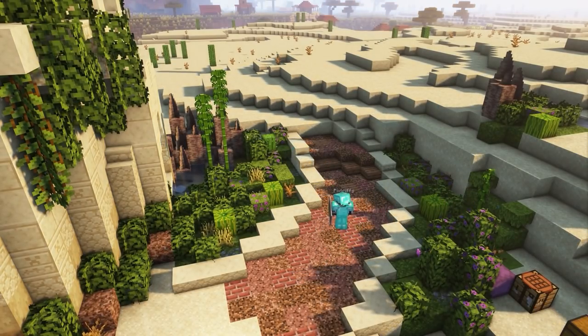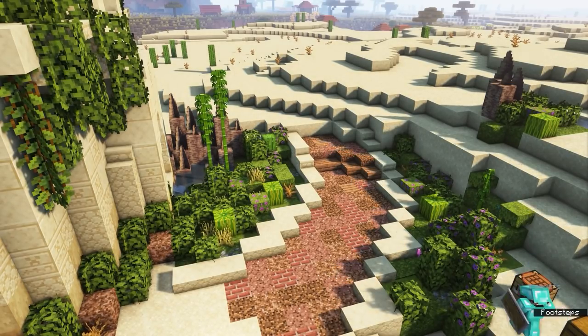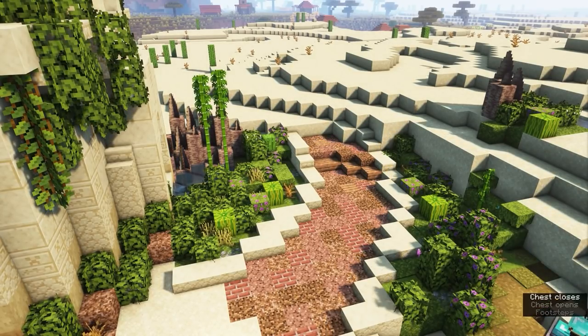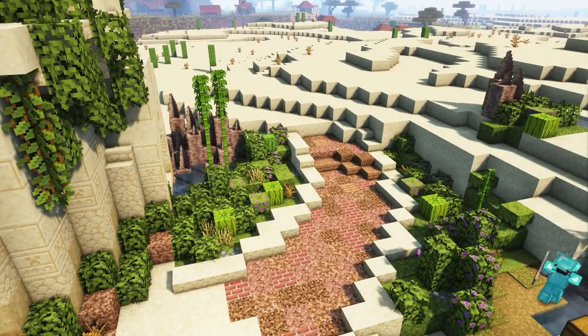Everything he's built so far looks absolutely incredible. I love all the green he's paired with the desert, and his use of a variety of blocks — Glowberries, Bamboo, Melons — just a whole variety of green blocks that make this whole area look very lush in the desert biome.